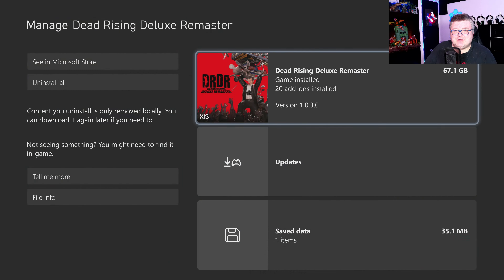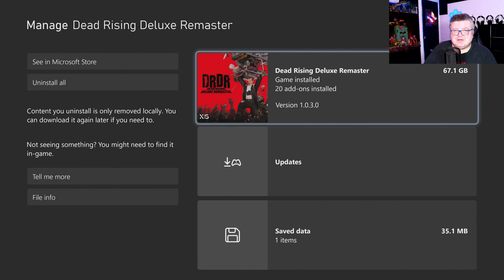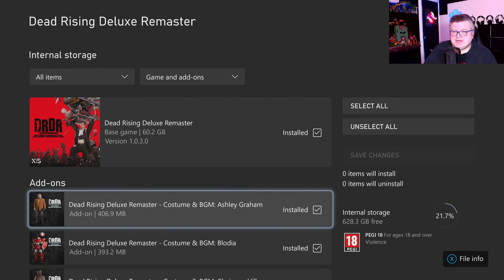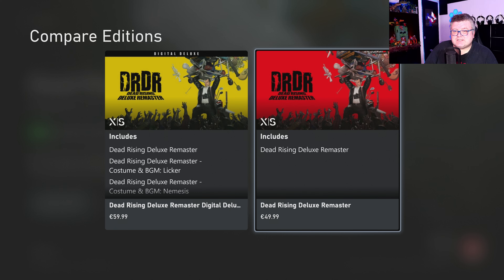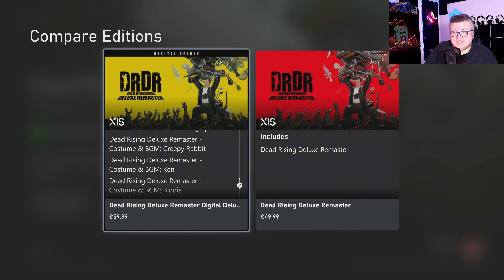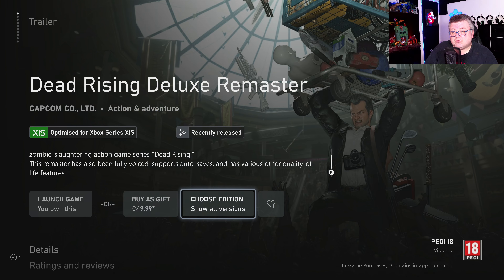First of all, let's see how much data this game is — it's a whopping 67.1 GB. The base game alone is like 60 GB. There's a lot of DLC you can get in the deluxe edition of the deluxe remaster. It's like 50 euros, but there's a deluxe edition of the deluxe remaster that's 10 bucks extra and gives you all these extra music and costumes and stuff.